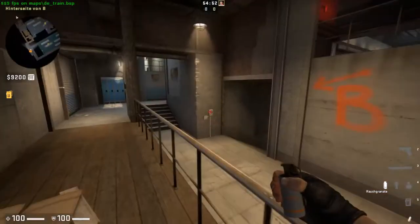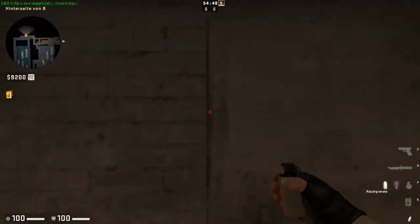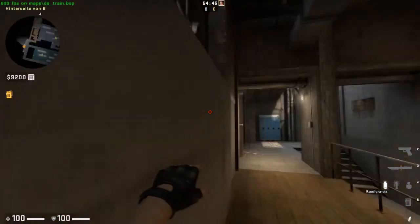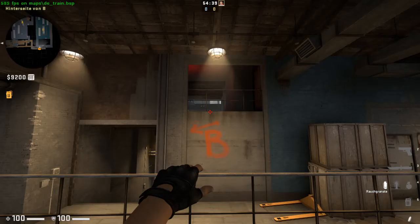If you want to smoke the first two trains, you go to this place again. Place your cursor like this, and you see the window here. Then you go down to this place and just throw.